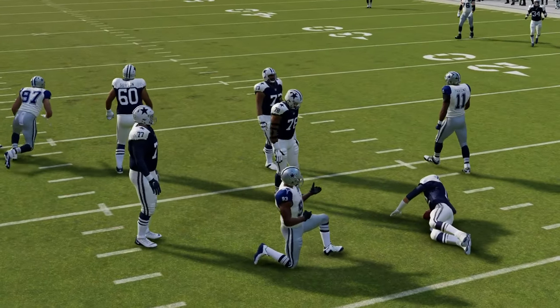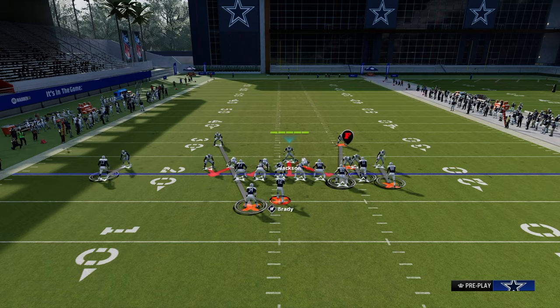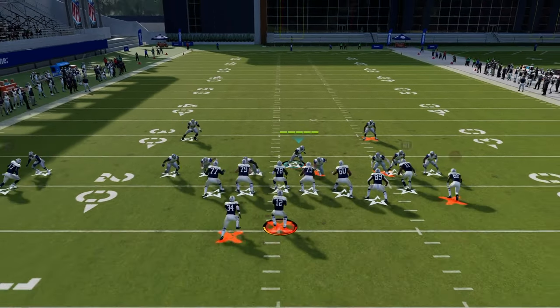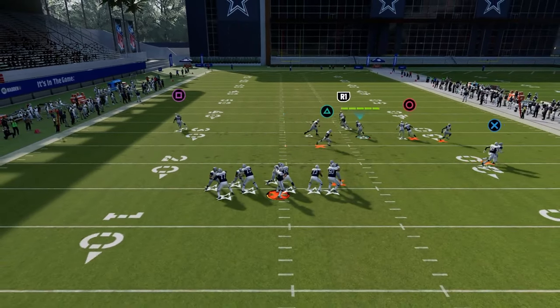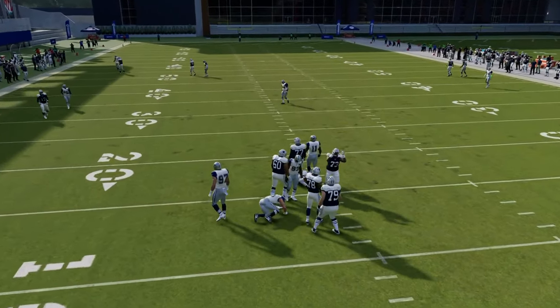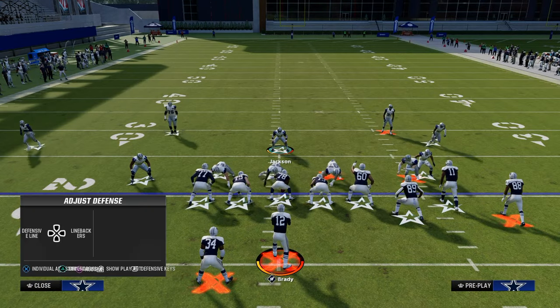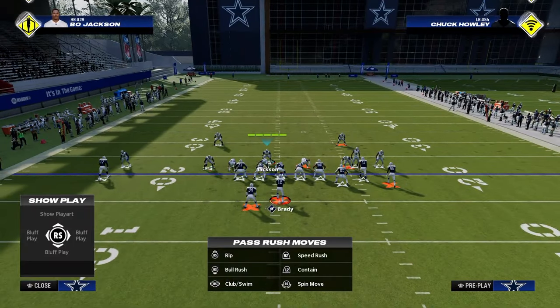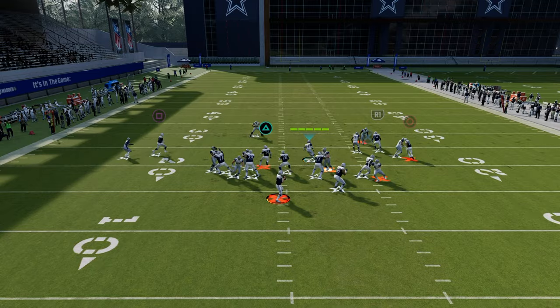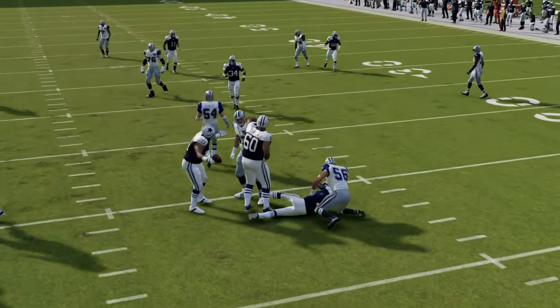In practice mode, the four-man blitz is not as good as it is in Ultimate Team game mode. You can stand on either side. Your biggest job as the user is to hold left trigger before the ball snaps and just flow to the center. As you see, we get that really nice glitchy disengage on the left side.